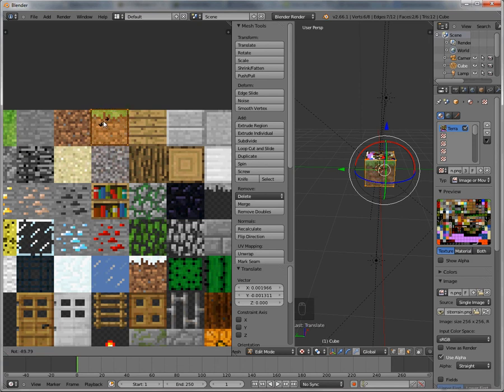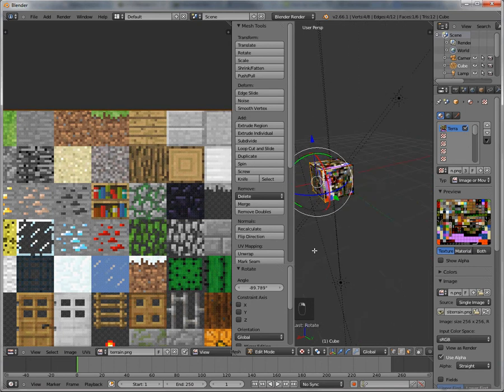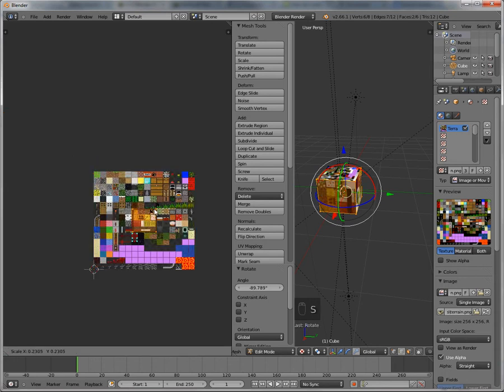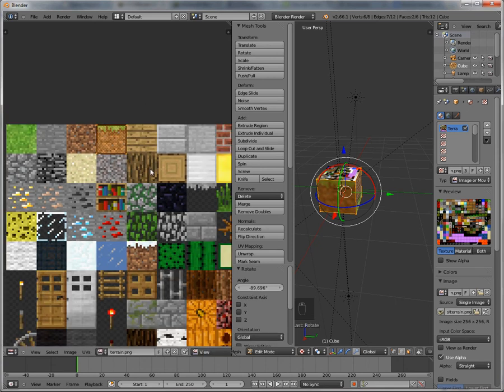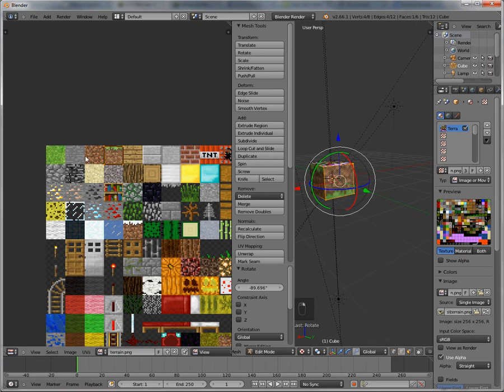Next, select the other two side faces. Scale that down again, grab it, and move it over to the side texture area. The side faces look like this if you've played Minecraft. Grab it, move it over here — that looks about right. Rotate it to there.